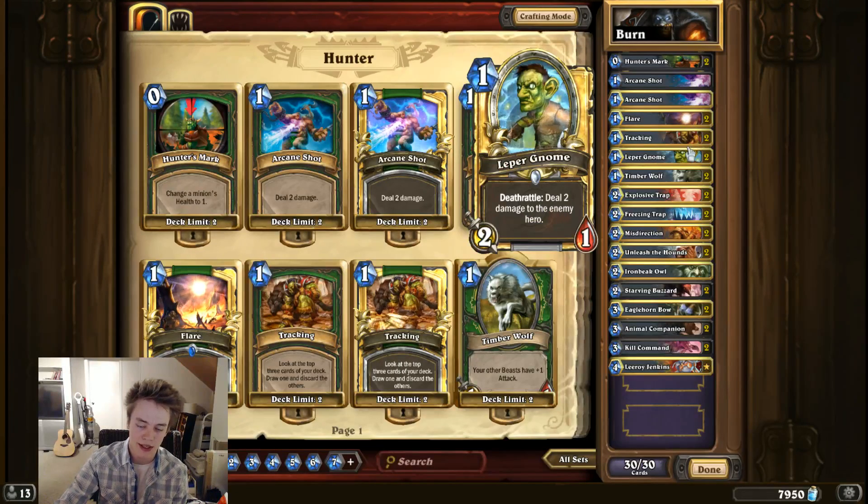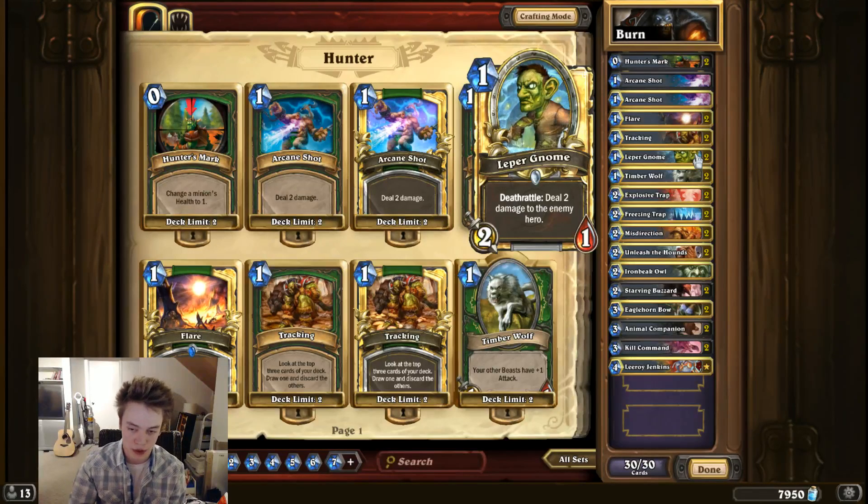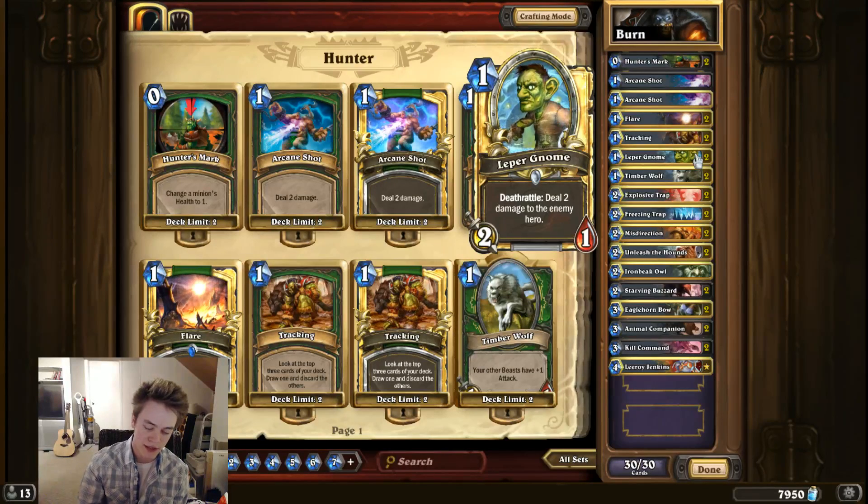Leper Gnome is a card I'm playing — another one like Arcane Shot I'm not 100% sold on yet, but it's pretty solid. It deals two damage to the face for one mana, which is efficient. I don't like that it commits a creature to my side of the board if I have a Misdirection, because I don't want them to attack me and then misdirect into my own creature — kind of a waste of that trap. But it does give you a proactive early gameplay, and it's one of those cards I would never put back in my opening hand.